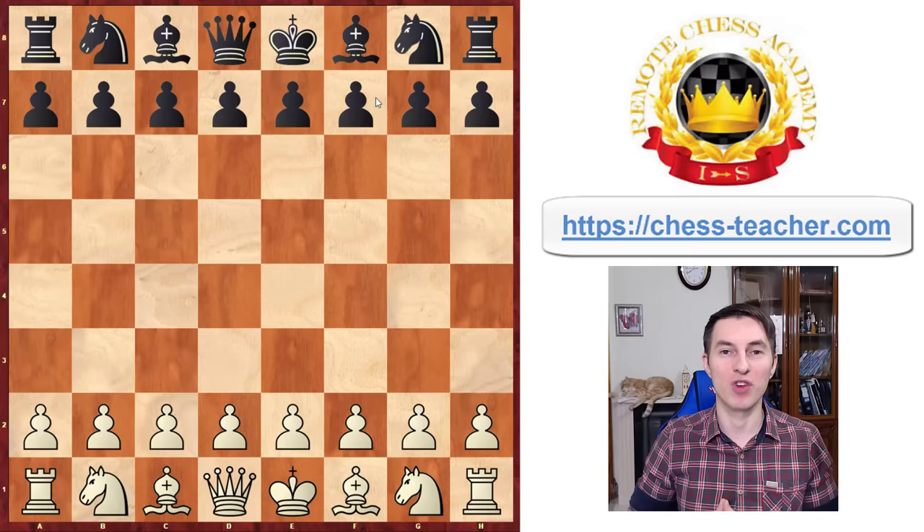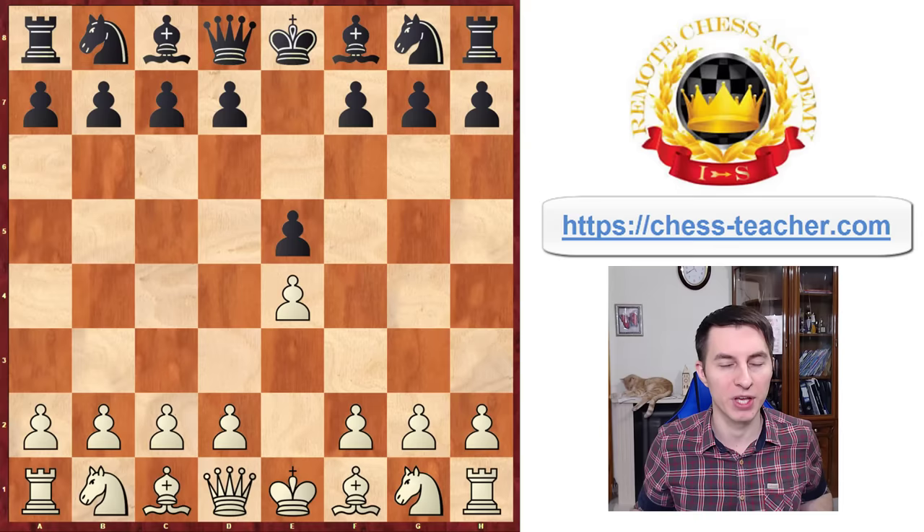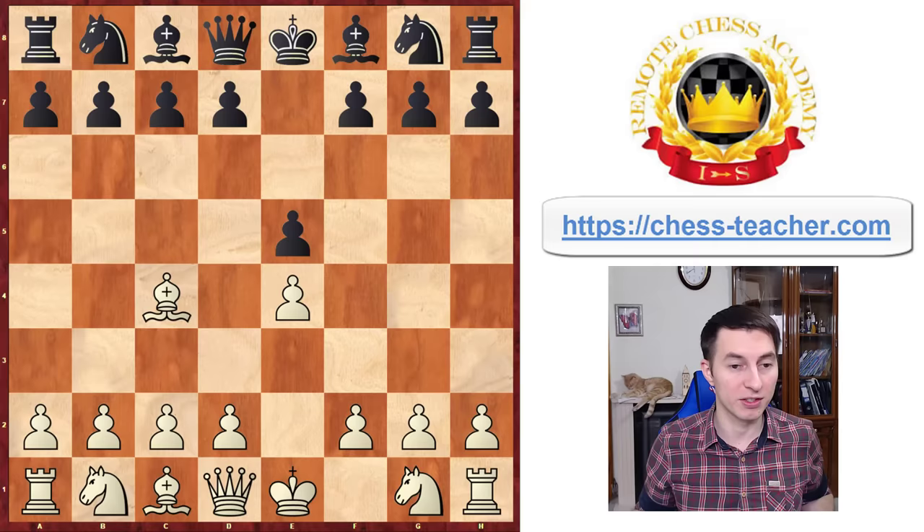What's up! Today I'd like to share with you the top 5 opening traps in one of my most favorite openings for white, which is the Bishop's Opening. It arises from the first moves e4, e5 — the most standard opening moves — and then you play Bishop c4, which gets your opponent off their opening knowledge and it's still a perfectly sound move.